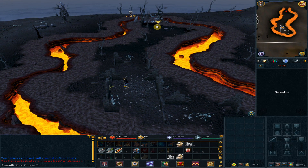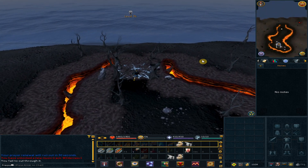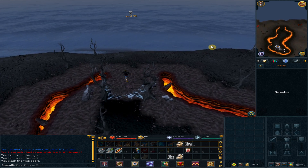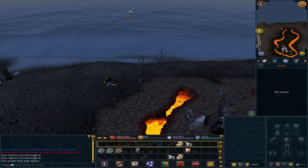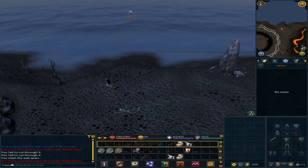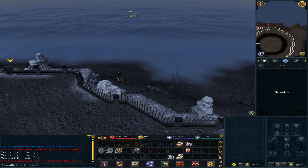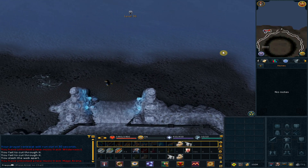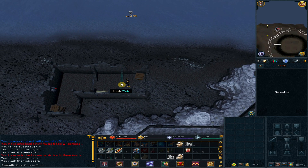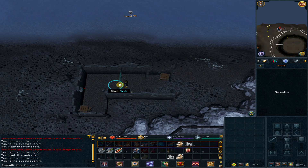Go north and click on the webs to slash them. Go west. You should see a tiny building which we will enter, but there are two webs that we need to slash in order to get in, so slash the webs. Then pull the lever.